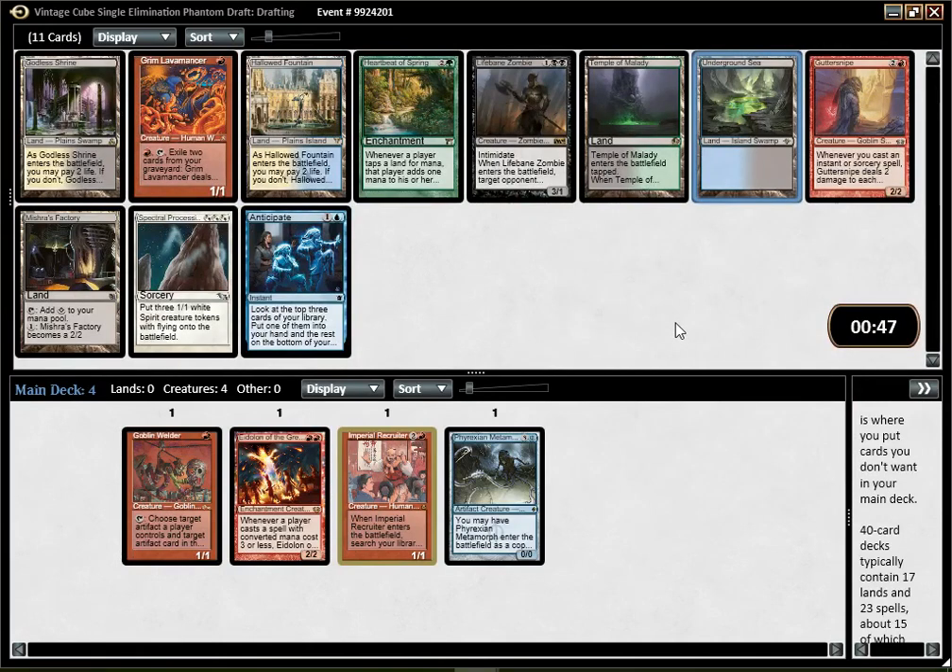Underground Sea is not bad. Maybe I should pick Lavamancer and just go Mono Red. Guttercrawler is not my favorite in any deck. Anticipate is not a bad one if I'm Blue-Red combo.